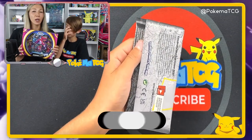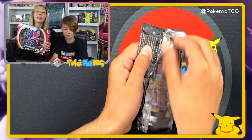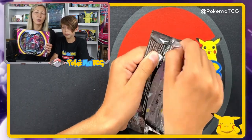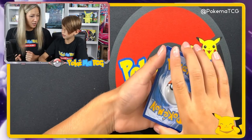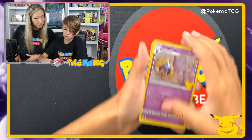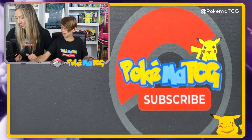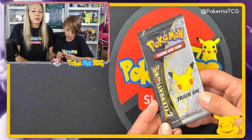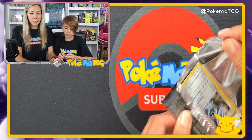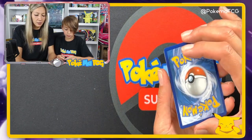Quick reminder about this week's giveaway: it's a Hoopa V Box. To enter, subscribe to our channel, like this video, and comment down below 'Pokemon.' Next Friday in Pokemon Studios we're gonna announce the winner — we're gonna spin the wheel to see who is that lucky subscriber. We got two Venusaurs! I hope it's you — go ahead and enter. The pins are like satisfying fidget toys — there's a magnet on the side. If you guys want some codes, go ahead and email us and we'll send you some.